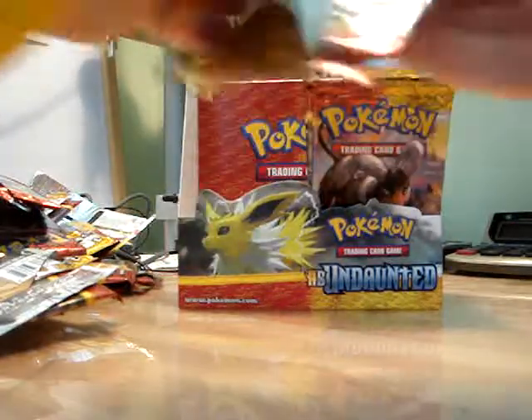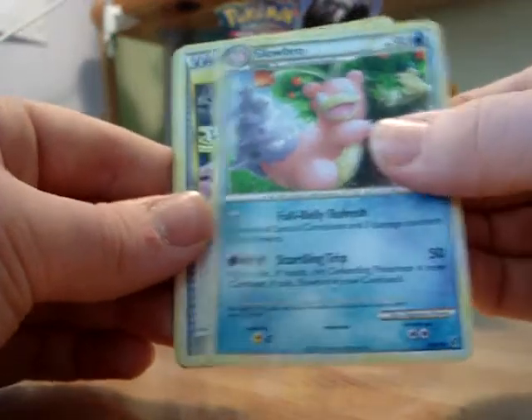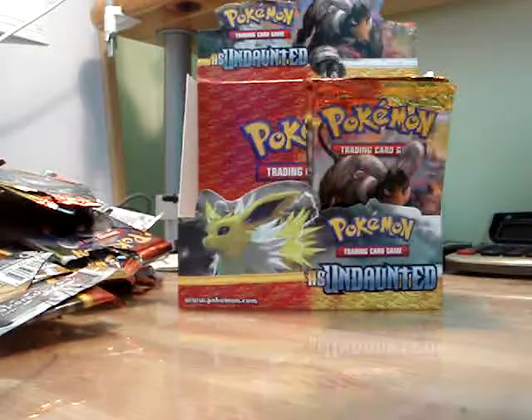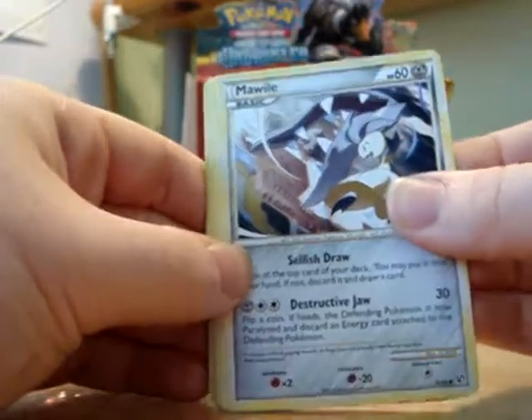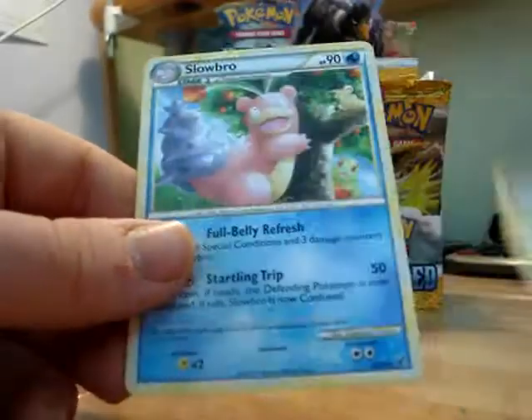Skarmory back. Next pack: Pineco, Makuhita, Murkrow, Aron, Doduo, Slowbro, Legend Box, Energy Exchanger, Reverse Holo, Blossom, and Dodrio.